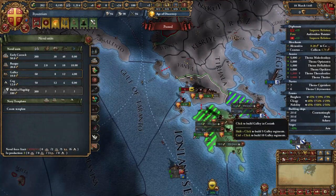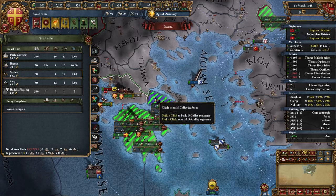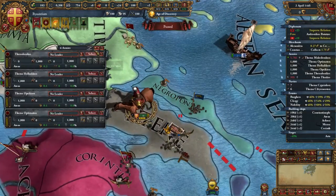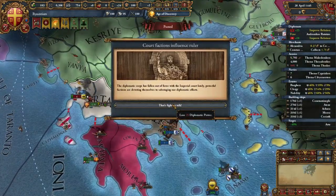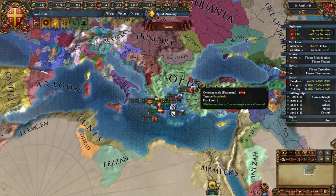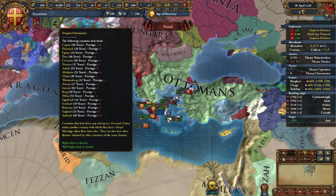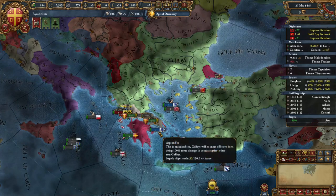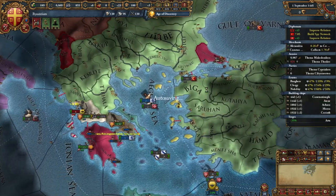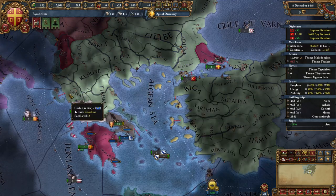For this strategy you want to have about 24 galleys ready for when you attack the Ottomans. I'll lose 25 diplo power — that's not ideal. I will start building a spy network on these guys and turn Constantinople's fort back off. Now we're just waiting for the siege to end. We do want to keep an eye on our borders: if we see the Ottomans filling up our borders, we are going to want to immediately start allying as many countries as possible.